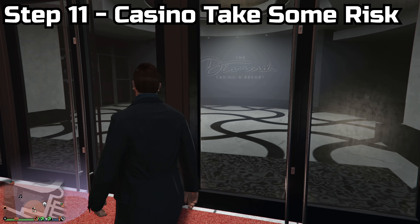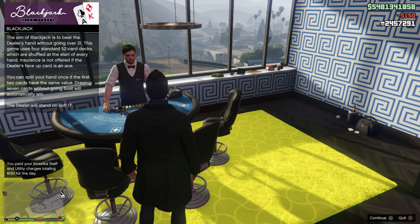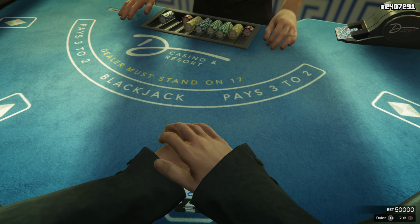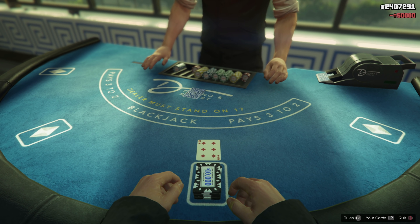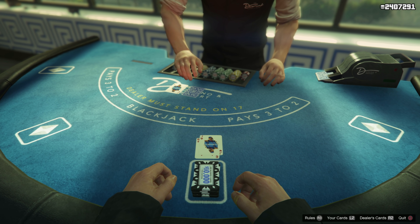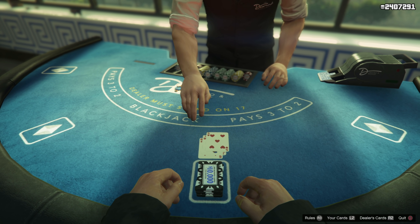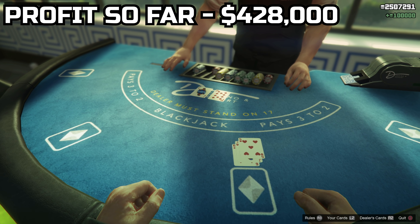Step eleven: why not take a little risk? Head over to the casino, and if you have a membership, make your way to any of the table games in the high stakes lounges or your penthouse and throw down a max bet of $50,000. You can honestly win a lot of money from this — I've won millions from the casino in GTA 5. Lucky for me, I ended up getting blackjack on the final hit and got a profit of $50,000, plus I kept my original 50 grand — a sweet profit of 50 grand in 30 seconds.